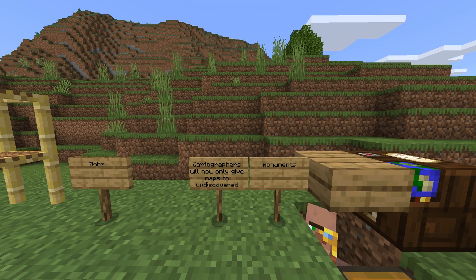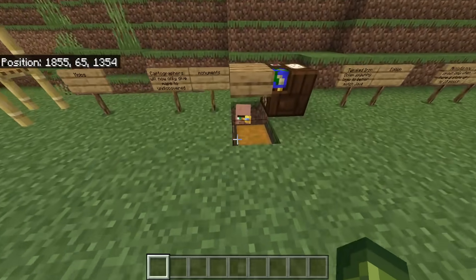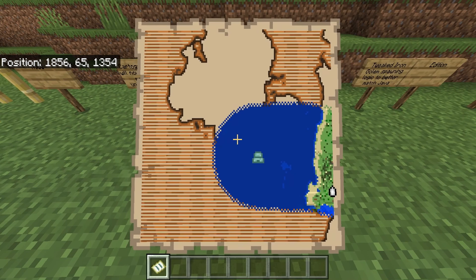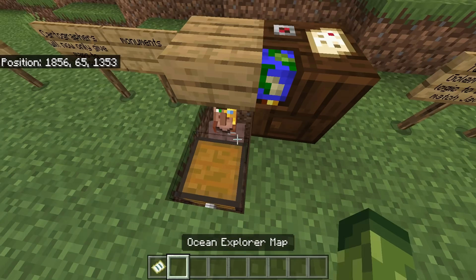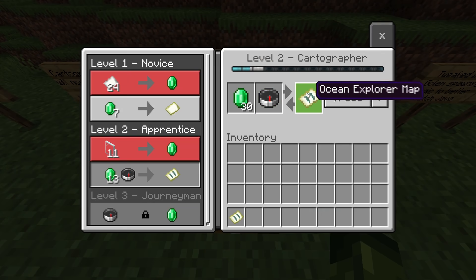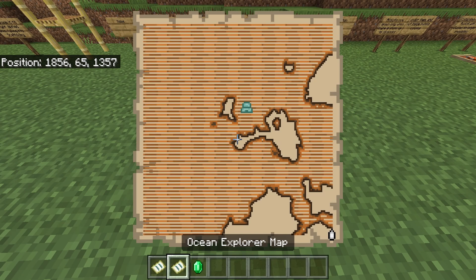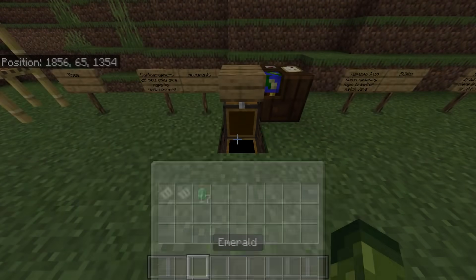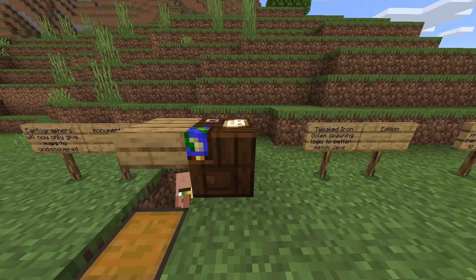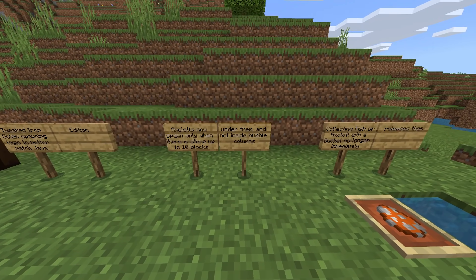Getting into changes with mobs — this is one of my favorites. Cartographers will now only give maps to undiscovered monuments and woodland mansions. So previously it was super annoying — you'd buy another one from this guy and it would take you to the exact same one. Now I buy another one — you can see on the map it's different — and if I go to this one and buy another, he's going to show me a different ocean monument. Huge fan of this change.